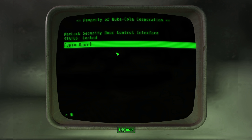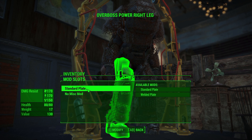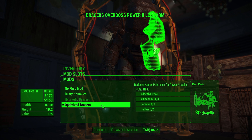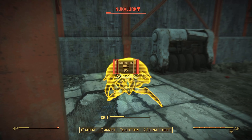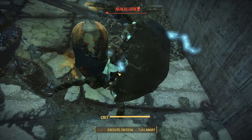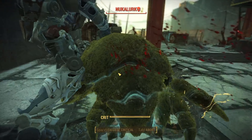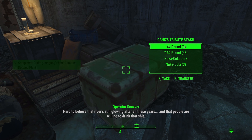Our persistence pays off and we finally down the mirelurk queen with only three rounds remaining — too close. We go back to the terminal, unlock the door, and claim our power armour frame for the overboss armour. With our level-up we go for Blacksmith rank 1 to upgrade our power armour arms with optimised braces, reducing action point cost for power attacks. We also weld rebar onto our torso for the overboss armour, then return to the plant to stealthily clear remaining mirelurks with our switchblade before assigning the Operators to the settlement.